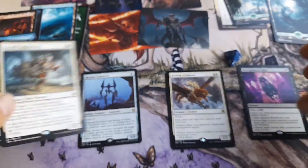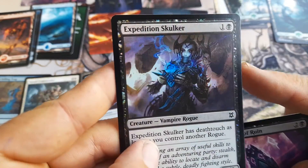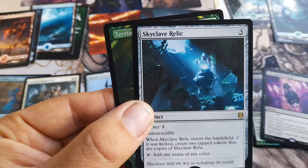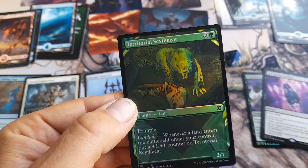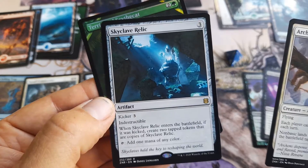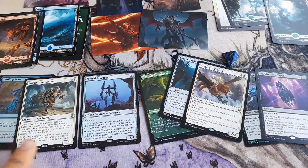A Foil Chilling Trap. And Expedition Skulker — nice artwork, nice foil, nice nice. And what do we have here? Ooh! A Skyclave Relic. And a Territorial Skyclave. This is nice. This side wins with the most rares.